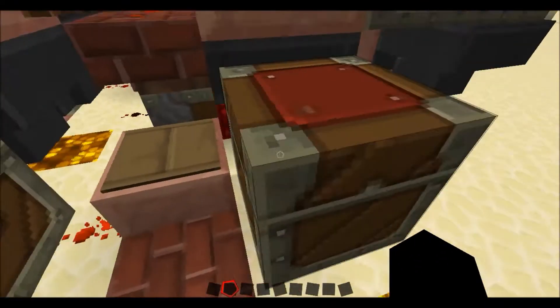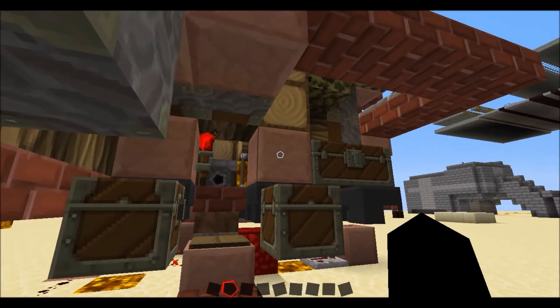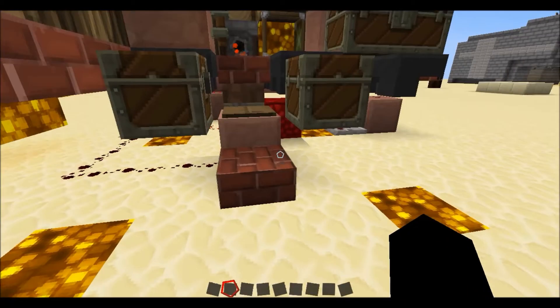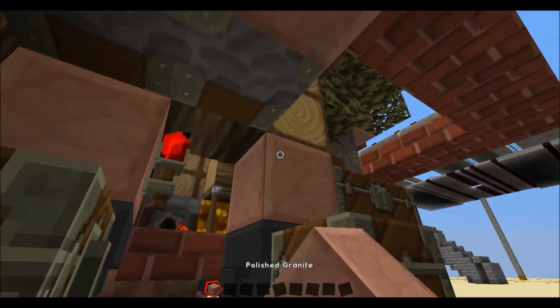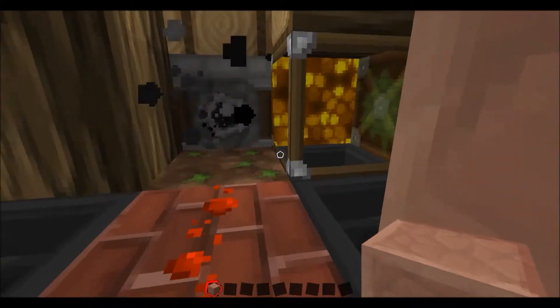This is mainly just an easier way — like most other tree farms have a lever or something you click to turn off and on the redstone clock. This is a lot easier. All you have to do is come and walk up here where you'd be standing anyway, and it turns on.